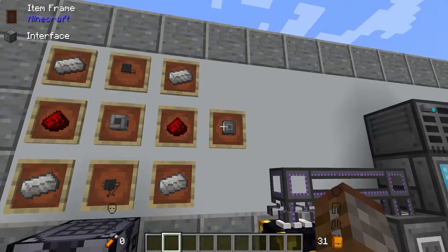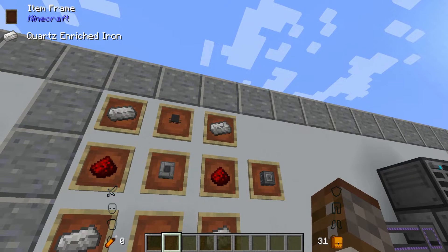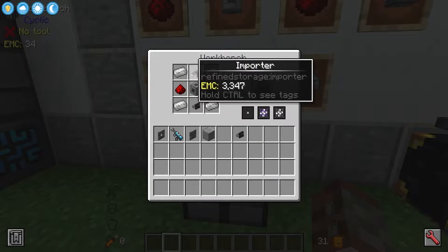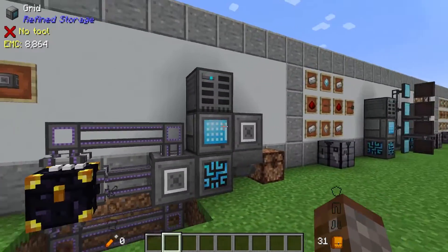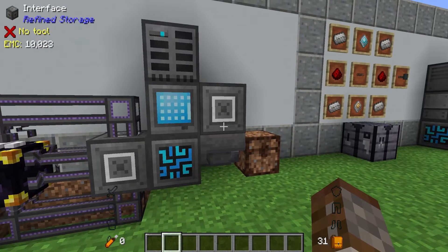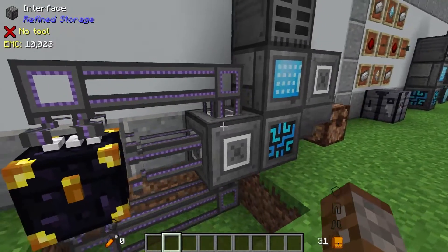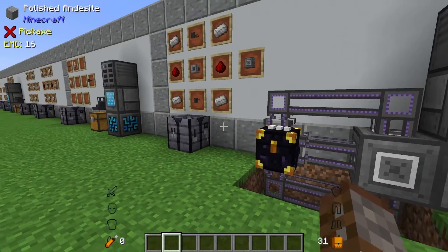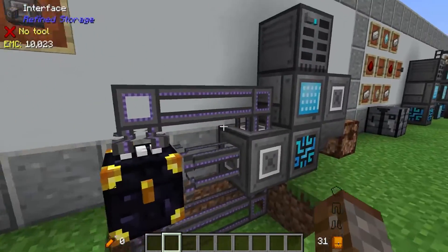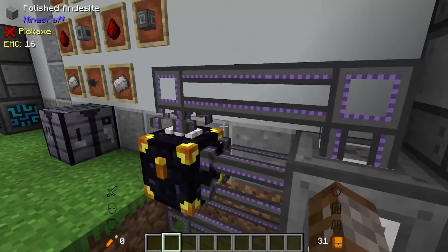Following this we have the interface — sort of the best of both worlds. This is made using an importer, an exporter, a machine casing, redstone and quartz enriched iron. When you craft this, make sure the exporter and importer are the correct way around otherwise it will not craft — it is very fickle. The interface has two different systems: one for input and one for output. Something to note is that interfaces do not interact with inventories directly, so you must use either a hopper to pipe things in or out, or use an external system to pipe them into your system.